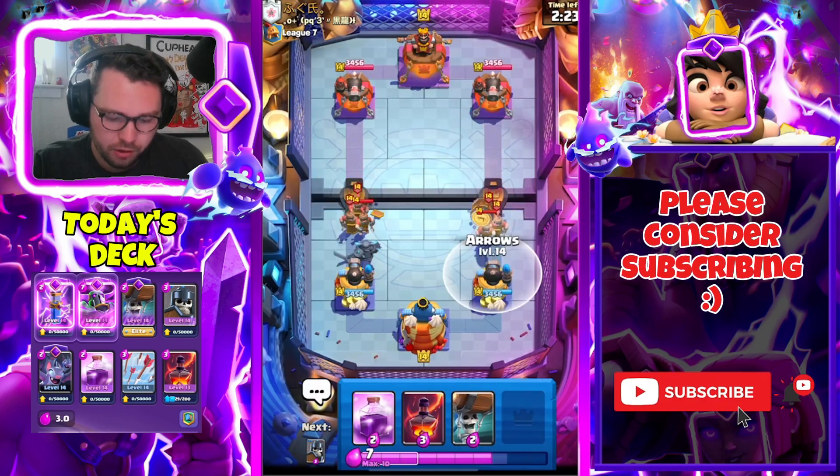We have our Evo Zap in hand which is really nice. I kind of want to save it for the Inferno Dragon though, because otherwise it gets too much value. We're gonna Arrows over here. Keep that off of my PEKKA — otherwise the value is too good. Perfect — so if PEKKA lives there, it's really really good for us.